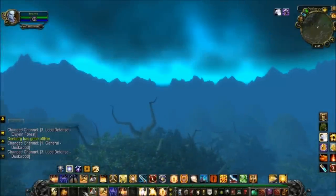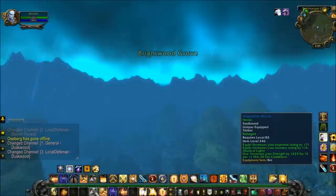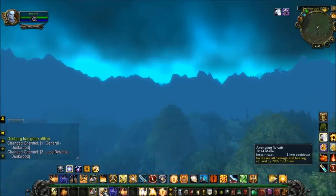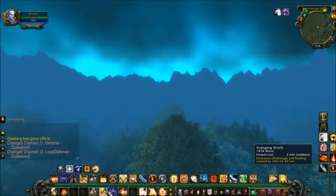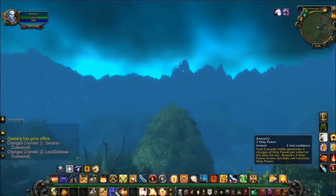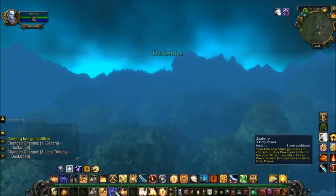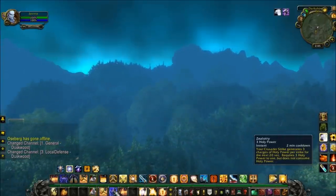Next let's talk about your cooldowns. If you have any trinkets, go ahead and use them because they can increase your DPS. Avenging Wrath is a 2-minute cooldown and will increase all damage and healing caused by 20% for the next 20 seconds. Next to that, we have Zealotry. This also has a 2-minute cooldown, and although it requires 3 Holy Power to use, it does not consume the 3 Holy Power. This will make your Crusader Strikes generate 3 charges of Holy Power per strike for the next 20 seconds. It's best to use this in combination with Avenging Wrath.